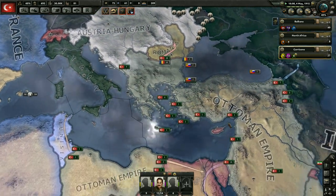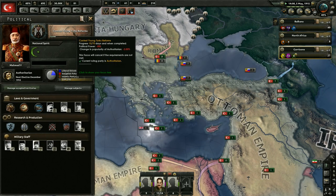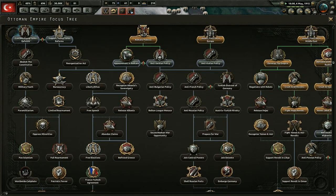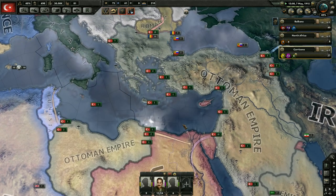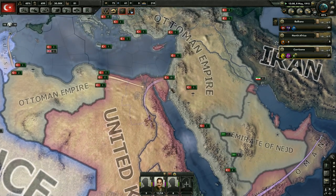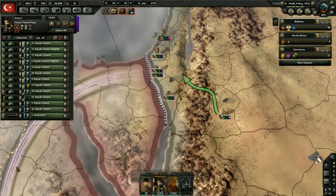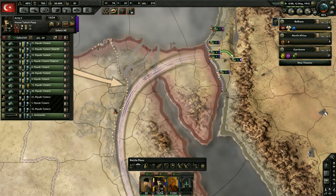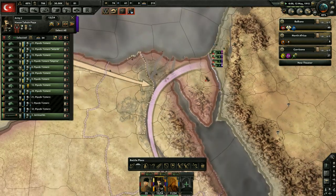We're going to speed up to speed four since we're really just waiting. What we need to do is get these two national focuses done — the one we're working on now and then the one that's going to give us manpower. I feel like we have to do that before we start the war. That's why I was saying three to four months — it's 140 days — and after that we'd probably declare war. Everyone assigned to this line now. Fixed.